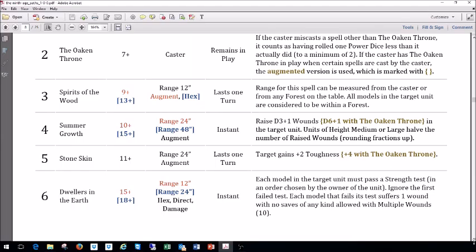One of our friends uses Spirit of the Woods with his Kingdom of Equitain. His goal is to go hit you, get you in combat, then get the spell off. It's deadly — you pretty much have to let whatever else he has go through because you cannot let this happen to you. It's a very good spell.